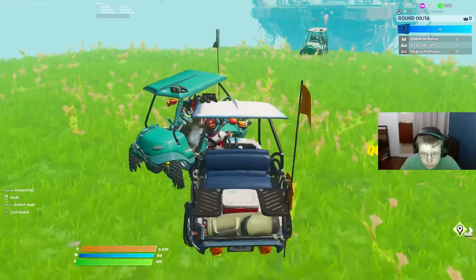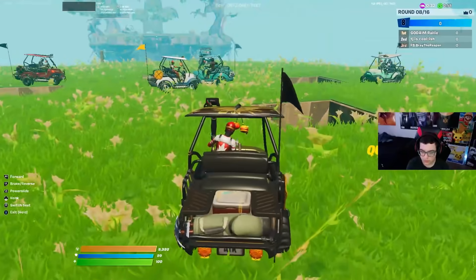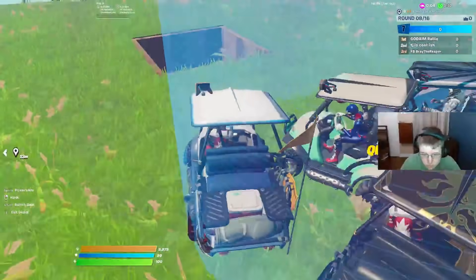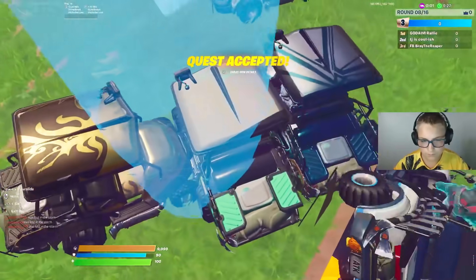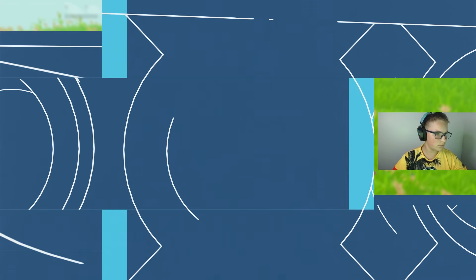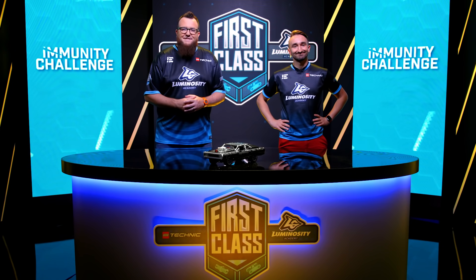We've got a face-off between these two carts. They are just trying to get each other. The ground is now starting to come apart. The storm is closing in. This is going to be a fight to the bitter end — everyone knowing this is their last chance at immunity. The storm closes and we have our winner. Bray the Reaper was able to hang in the center just long enough. Congratulations to everyone who won immunity — you are automatically moving on to round four of our competition.